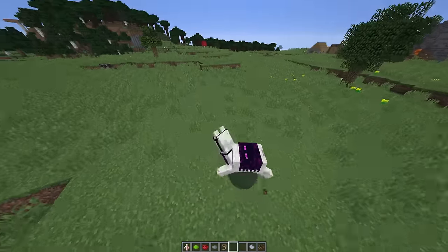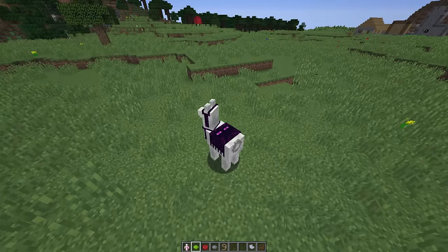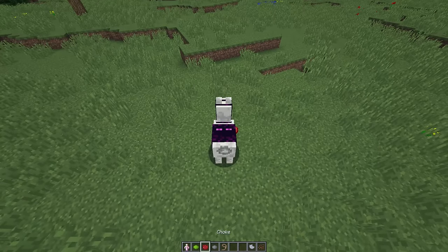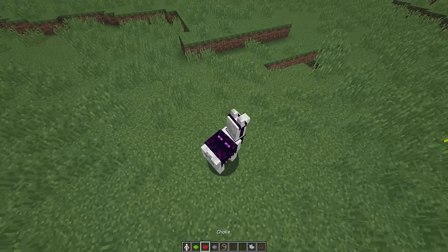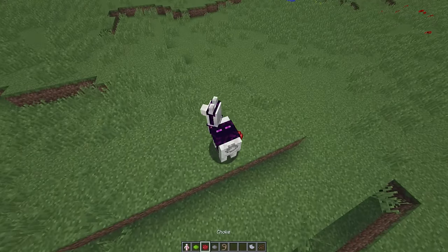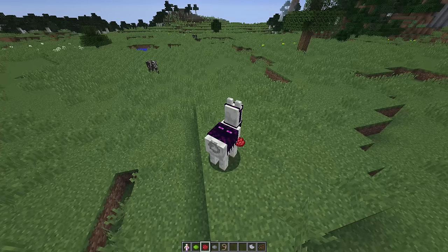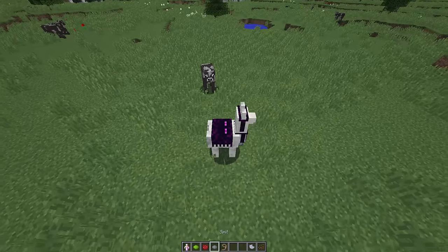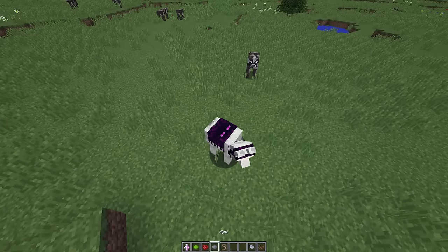If you want to scare your friends, you can drop items from your inventory. You have the taunt item — I named it that because I wasn't sure what sound a llama makes — and if you drop it, it makes a llama sound. If you want to scare them more seriously, you can use the choke item. Drop the choke item and it looks like the llama is choking, which can scare anyone on your server.